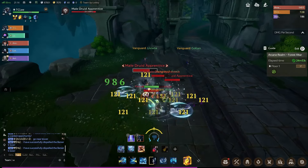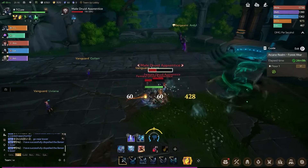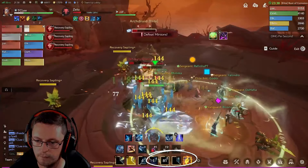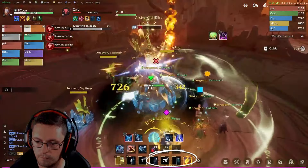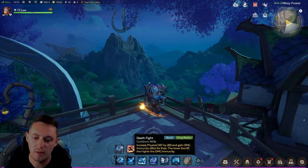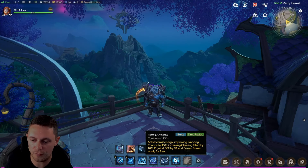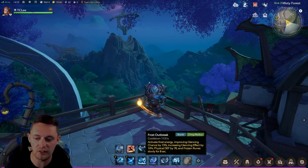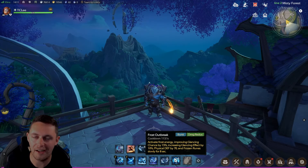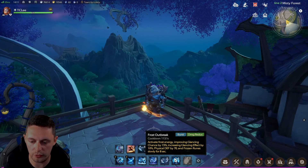The general rotation for the Barbarian: use Frost Strike first to gain frozen runes, then Frost Cross because it drops the cooldown of Frost Strike, then Chill Strike because it reduces the cooldown of Frost Cross. Then go back to Frost Strike again. If Frost Strike is on cooldown, use Frost Cross; if Frost Cross is on cooldown, use Chill Strike. Save Death Fight and Frost Outbreak for emergency situations — Death Fight has an 84-second cooldown and gives physical defense and damage immunity. Frost Outbreak improves glancing chance by 15%, increases glancing effect by 10%, and boosts physical defense.